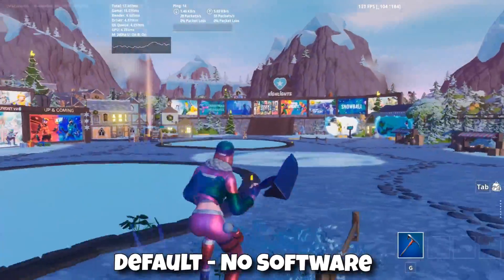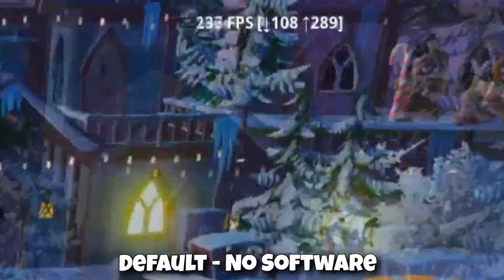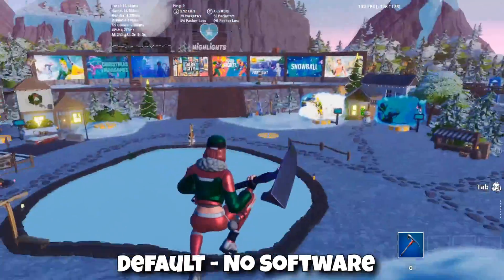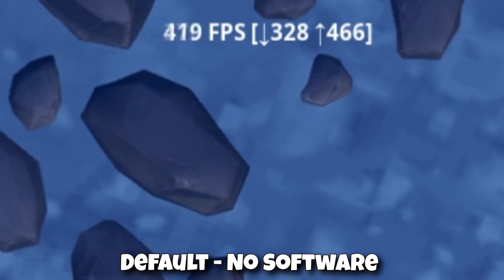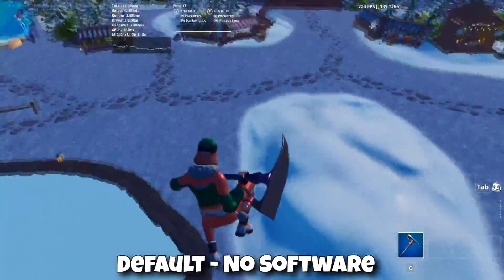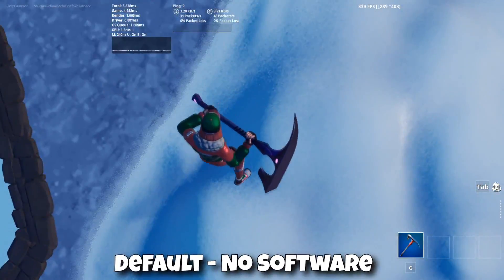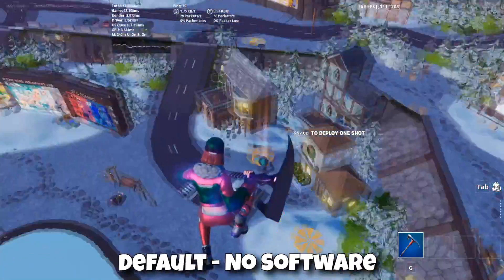We're going to test in the same area every time — the creative hub. My general FPS right now is around 110 for the lows, up to about 160-170, though it does fluctuate. If I look straight down I get 350, with a high of 480. But moving around it's back to 110. So we're basing it off the lows of about 110 and the highs of around 480 — that's what we're hoping to beat with the FPS boosters.